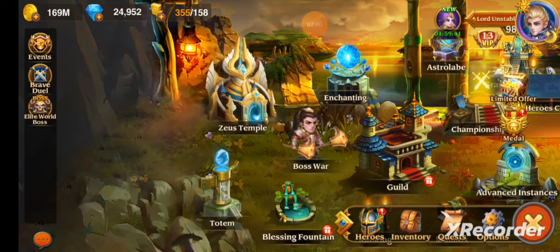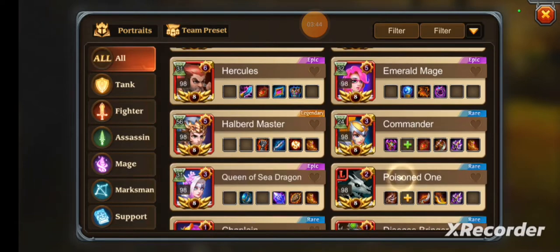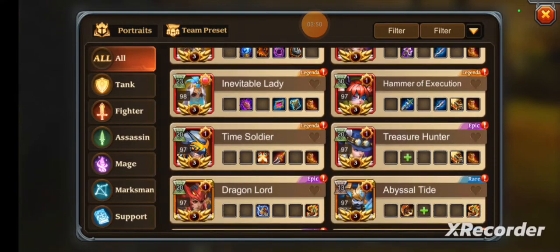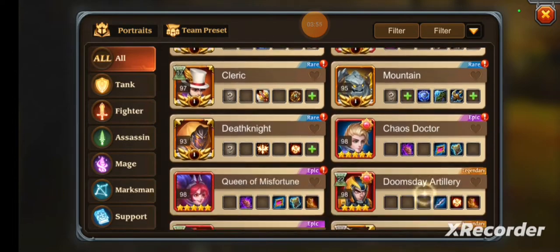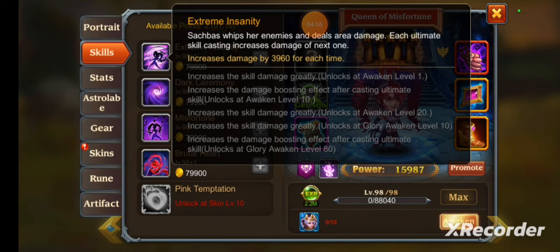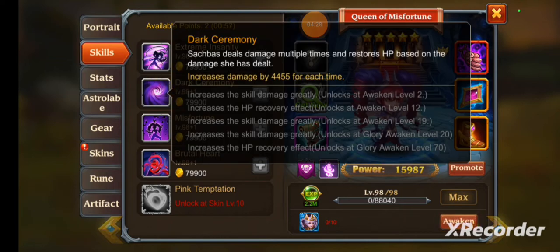Alright, we might as well talk about Queen of Misfortune now. Her whole kit is interesting because it's fairly unique in terms of how her ultimate works. Extreme Insanity: Sacobus whips enemies and deals area damage, and each ultimate cast increases the damage of the next one, so it keeps bumping up — really good.